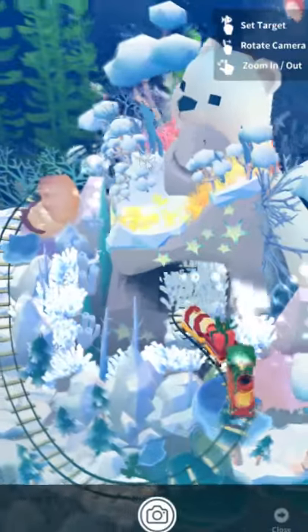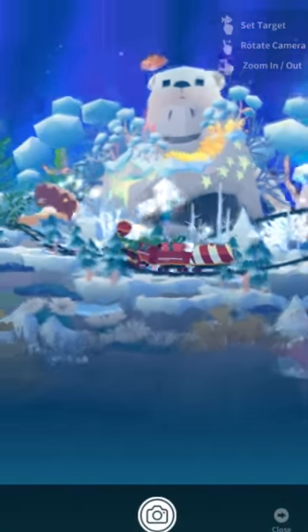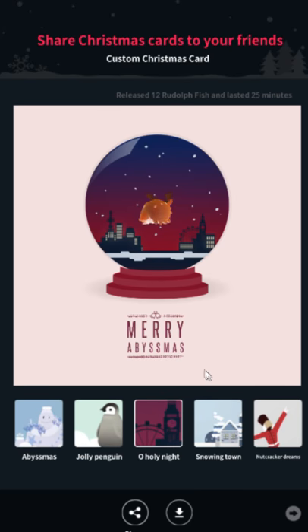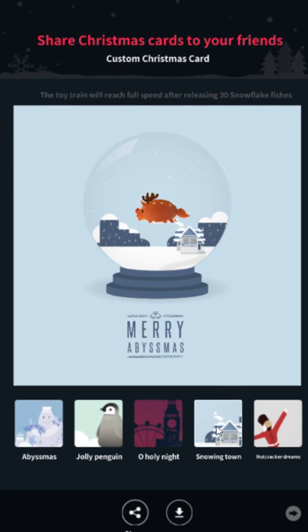Oh Holy Night is a bit more complicated and is probably going to be the last one you get. You need exactly 12 reindeer fish — the whole 12 reindeer Santa sleigh sort of deal. If you have more or less than 12, you need to store all your fish and put out exactly 12 Rudolph-themed fish in the tank, then wait for 25 minutes. You can still play the game but can't close the app. If you have difficulty, just leave your phone on charger for 25 minutes and you should get it, as long as you have exactly 12 out.